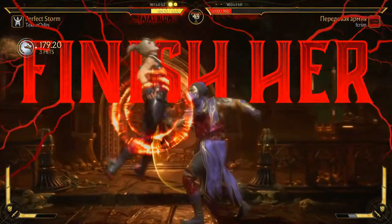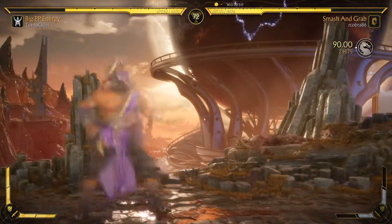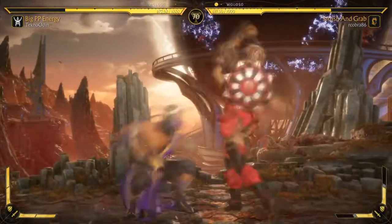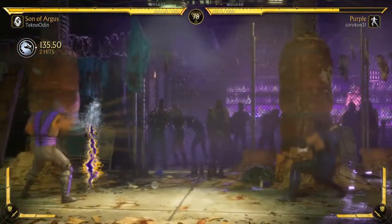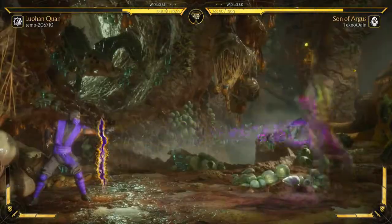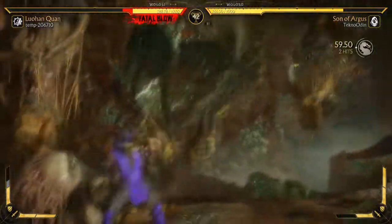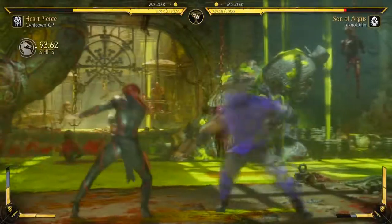But then there's the zoner characters — the guys that want that projectile war. You have Evaporate, and I think that move is a beauty in itself, but Quantum Rift and Water Ball is such a cheeky setup. Imagine being Sub-Zero, but you're able to put a wall up and then fire his Ice Ball behind said wall. That is cheeky.